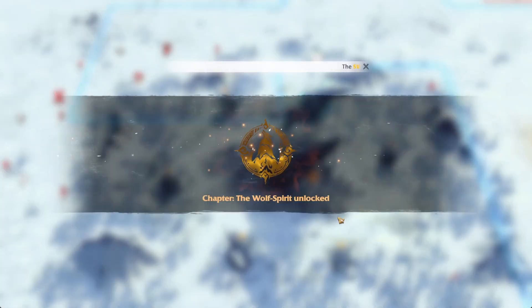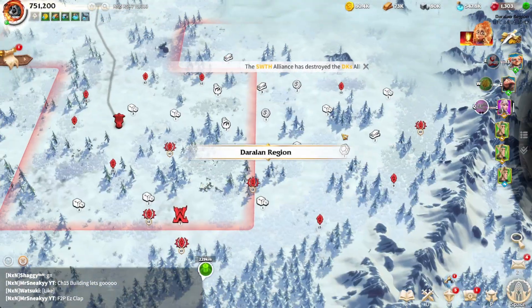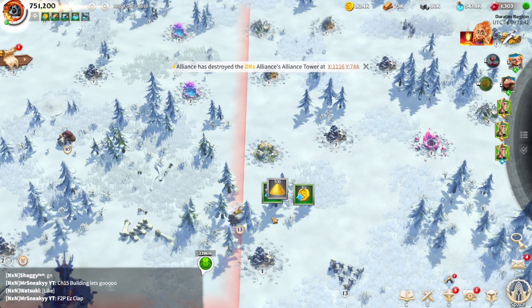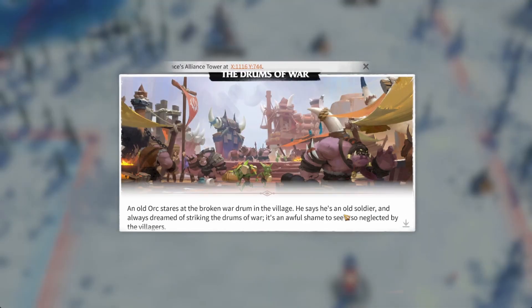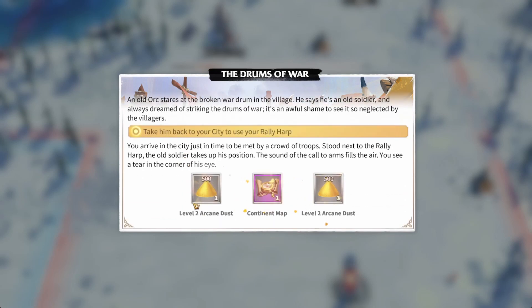We're going to click Explore, we've got the chapter unlocked, and now we've got some quests to do. Let's go and find these areas — we've got this village to do, ask someone about it, let's get some dust and speed-ups. Let's go to the next one, click Visit, and it's talking about an orc — the orc's staring at the war drum, he's feeling shame. We can say take him back to your city and use the rally heart. There we go, he feels a lot happier about himself.